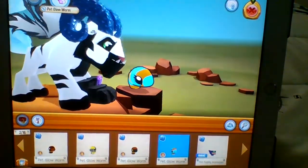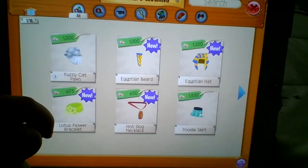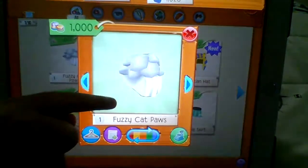But I can show the items in three, two, one. Okay, so I'm here now. I'm going to show some of the items. So there's fuzzy cat paws.